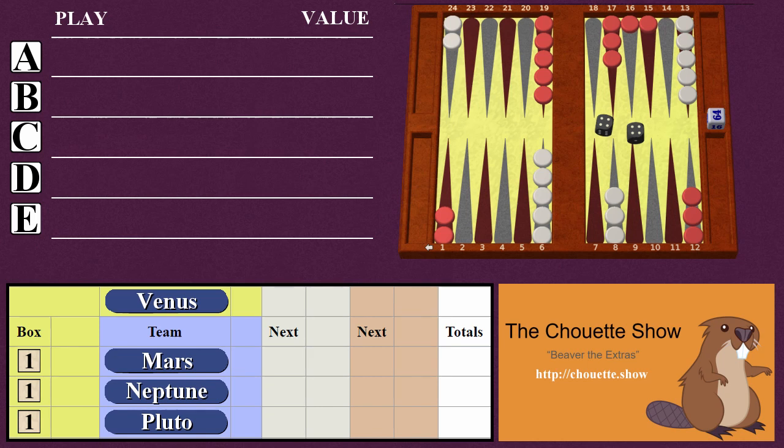Everyone submits their play secretly. The crew members — so Neptune and Pluto in this case — also have the option of declaring next when submitting their play. Declaring next means offering an extra cube on the play, in other words a side bet, if the captain chooses a different move for the team.